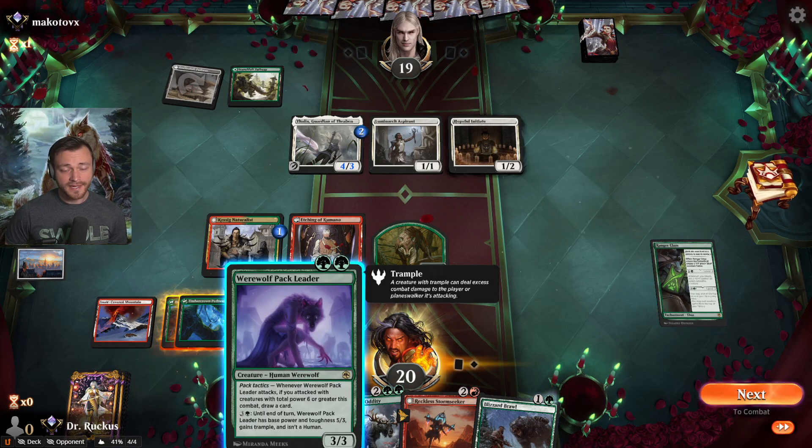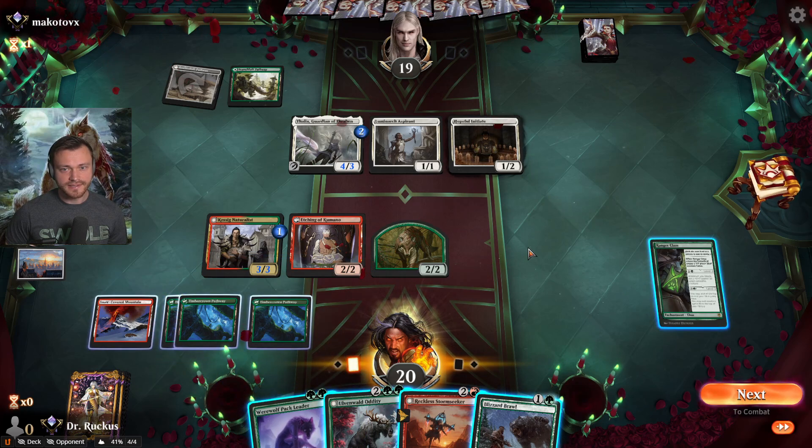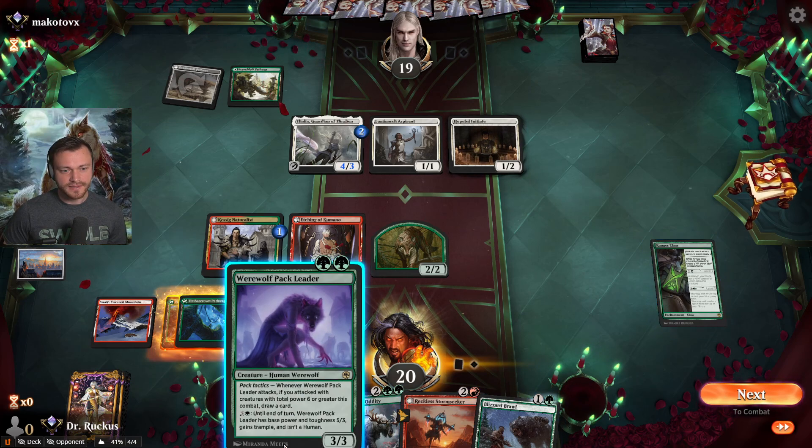We could play the Pack Leader and use a Blizzard Brawl on the Pack Leader to kill Thalia, and then get in with everyone this turn.